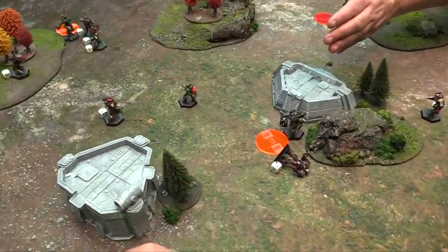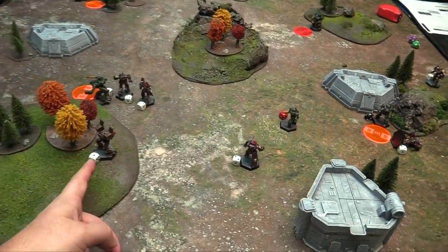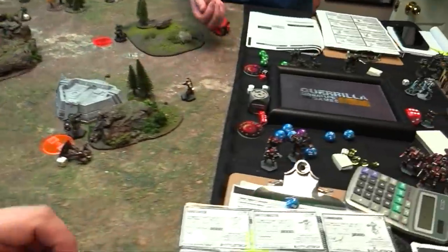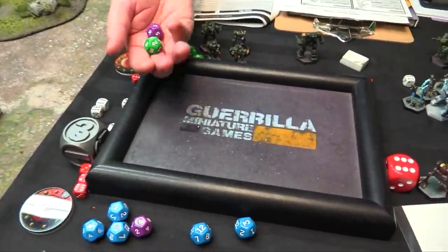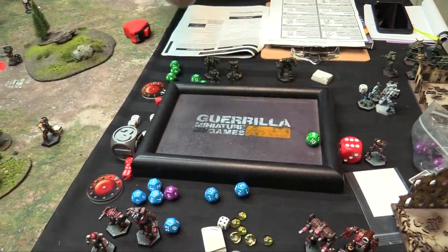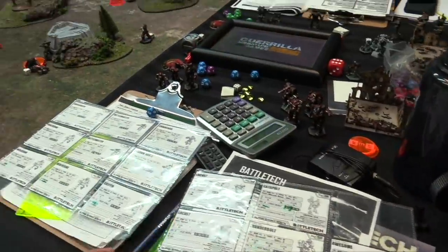Trebuchet fires — Shadowhawk goes to 3, Valkyrie fires, rolling on 7 because he jumped. Just 1 hit. He's in the Battle Lance so he rerolls — still 1, but hasn't gotten through to the guts yet. He's only got 1 armor and 3 structure left.